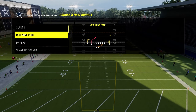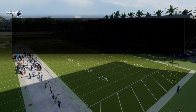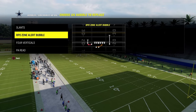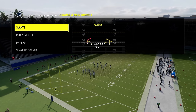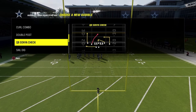For my run audible, I just like the basic RPO bubble — simple and effective. If they ever give you a look, you want to go to that. We are going to use hot route master for this. If you don't have hot route master, you can still run this. I would recommend a tight end apprentice or a slot apprentice, but really that's all you need.